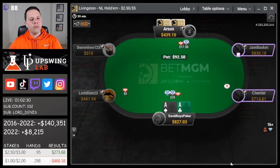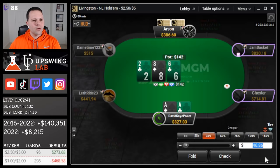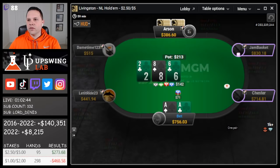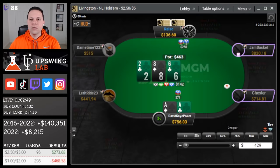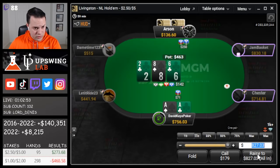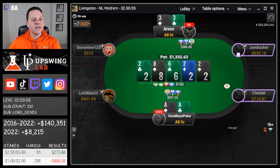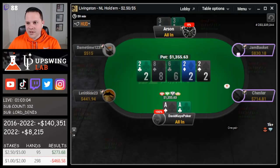Hijack opens, we're gonna 3-bet the aces. See the call. Board comes 8-6-2 with two clubs. Going for half pot, get raised, and we're gonna put it in — hopefully they just have an overpair we've crushed. They have threes, and we get it in good. Nice pot with aces.